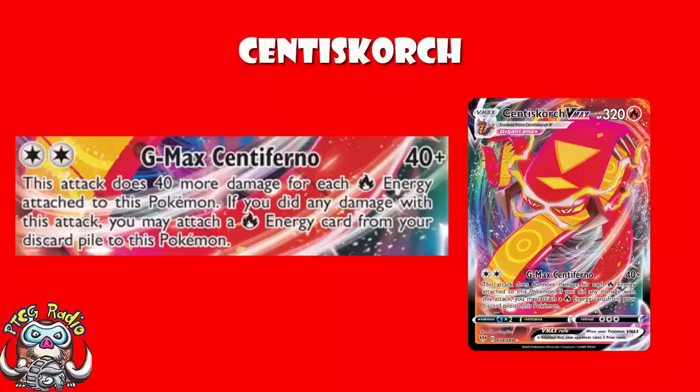What we're doing here is just trying to build up a gigantic Centrescorch — get a ridiculous amount of energy on and one-hit KO things like 340 HP Eternatus VMAX. Pile energy on and smash. There is still the same awkwardness: if you put all of your energy onto one Centrescorch and it gets KO'd, you might not be able to get enough energy onto a second to try and win the game. That's up to you, judging your opponent's board on a game-by-game basis.